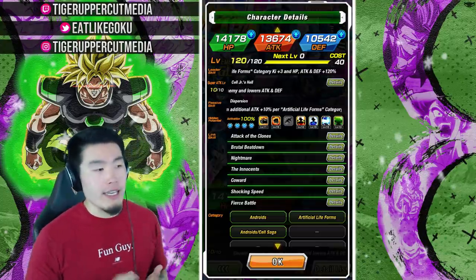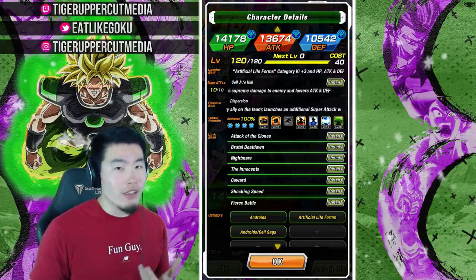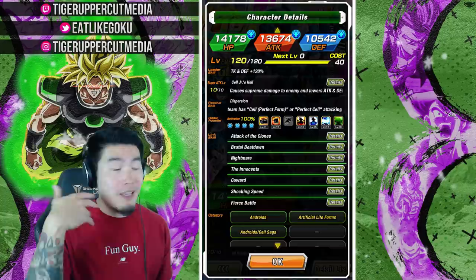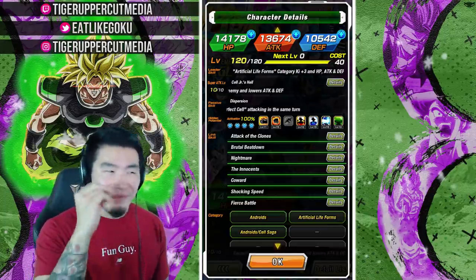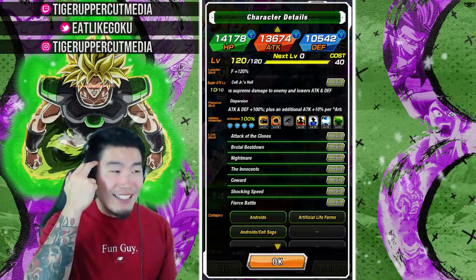His links are Attack the Clones, Brutal Beatdown, Nightmare, Innocence, Coward, Tracking Speed, and Fierce Battle — some of them are very good links. The issue I've noticed is that he actually does not link that well with a lot of units on his categories, especially the Perfect Cells, which is kind of disappointing because he needs those guys to get the additional super on his passive.